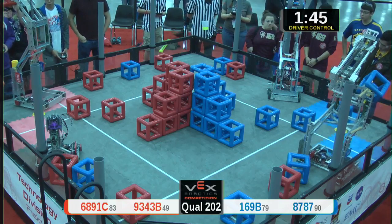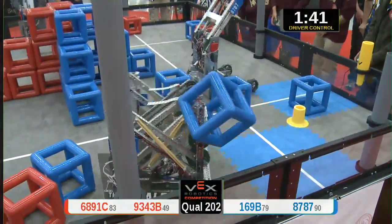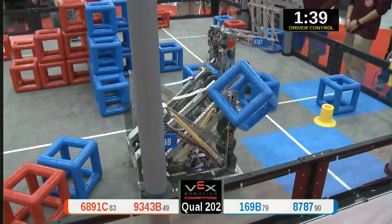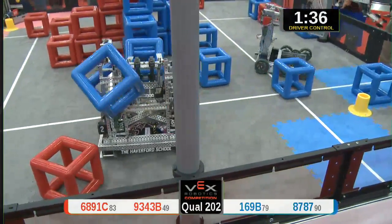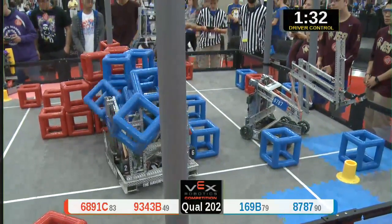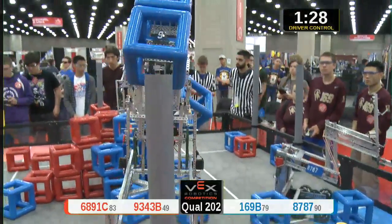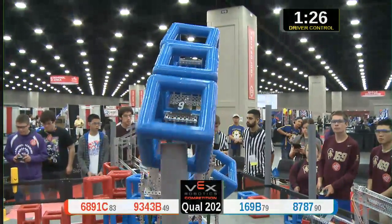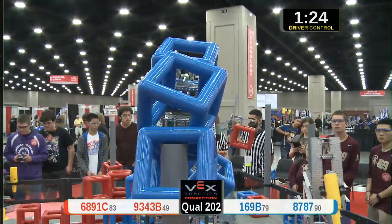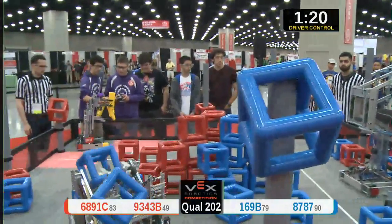One, go! All right, we have all four robots moving into the driver control period. Red alliance immediately placing a cube on their scoring post. The cavalry with three cubes in their possession, raising up high — one is on there. Let's see if they can get the other two. They got another one, nicely done! Whoa, popping a wheelie!